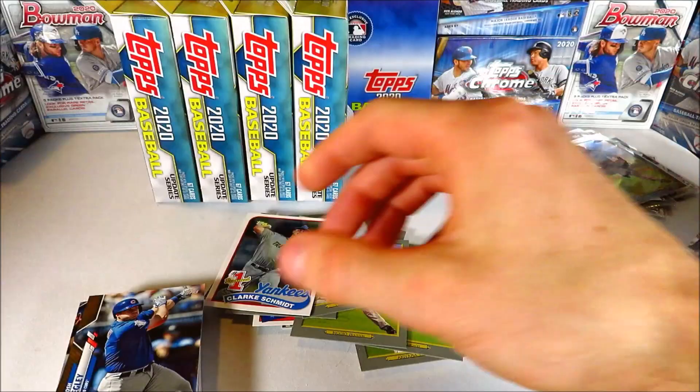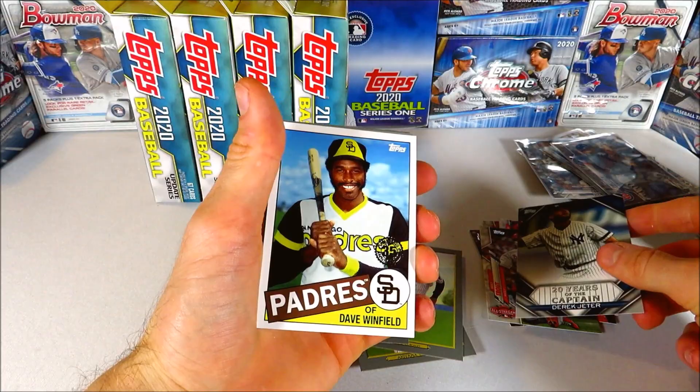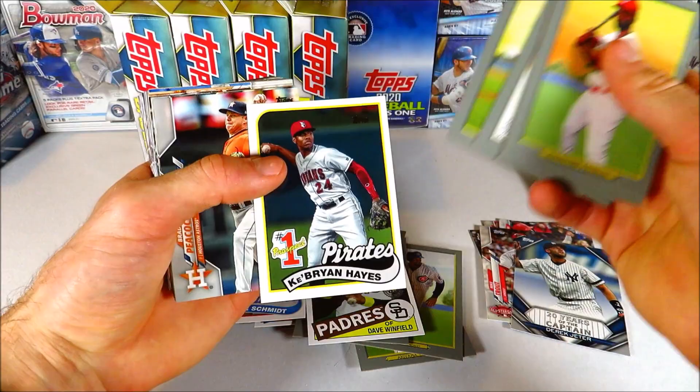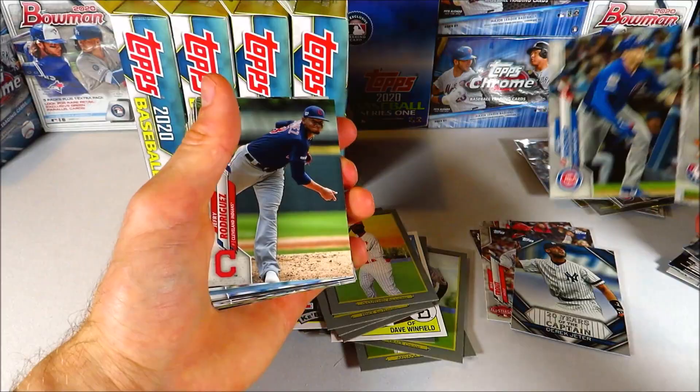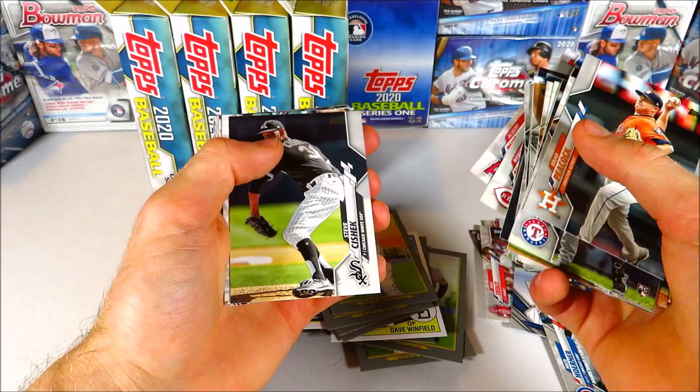Mark McGwire, Greinke, and looks like we got a gold card here. According to the odds — one in four for a gold — so we're supposed to get at least two in today's break. That would be one of them right there. Nice gold card: 20 Years of the Captain, Derek Jeter — that's a cool insert. Dave Winfield, McCutchen, Pence, Clevenger — who's on the Padres now. Cabrian Hayes — that's not a bad one, I have an auto of Cabrian Hayes somewhere in my collection. This was the first hanger box without a huge hit, but I did get a gold card which was nice. Nico Hoerner rookie debut.